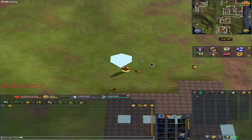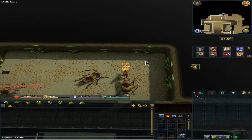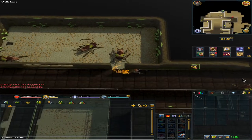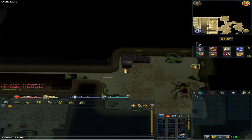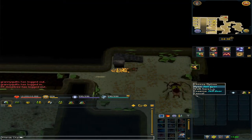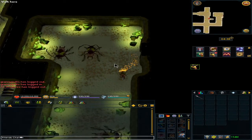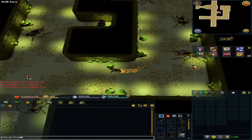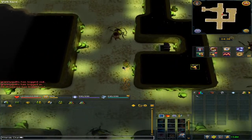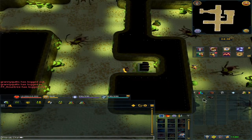You can climb up this rope to gain access to outside, and you can enter this crevice. Go back down and we'll be going downstairs. Go through the jail door, and then we will be going to this treasure chest. When you search it, you'll get 10,000 coins.